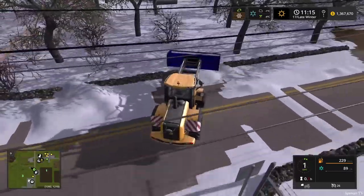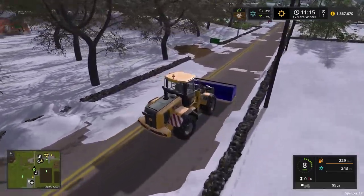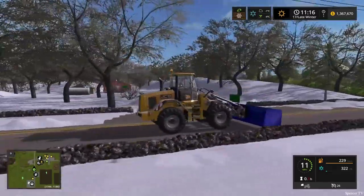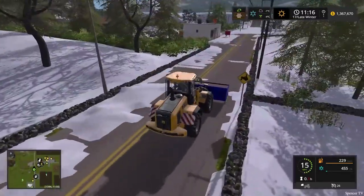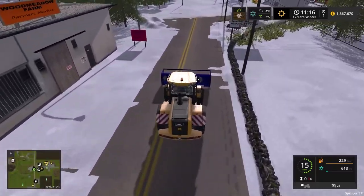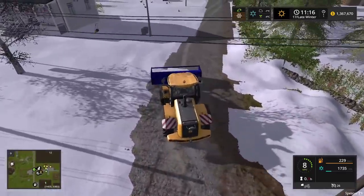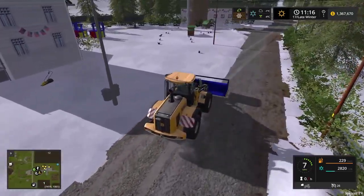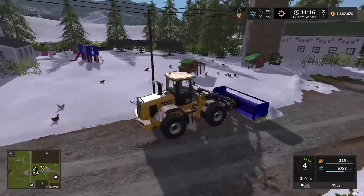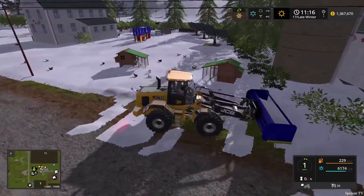There we go — just cleaning up these roads, pulling into the farm. I don't understand those rocks on the side of the road — is that a European thing? They look like shoreline rocks with moss on them. I don't know where this map is set in the world. There we go, really piling up here near the chicken coop. The plow is getting pretty packed — about to hit 100 percent. Usually when it gets to 70 or 80 percent it lets the whole load go.